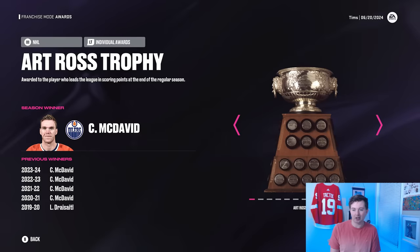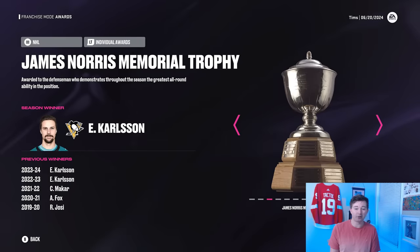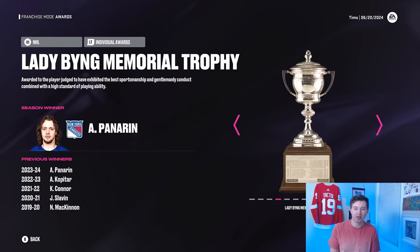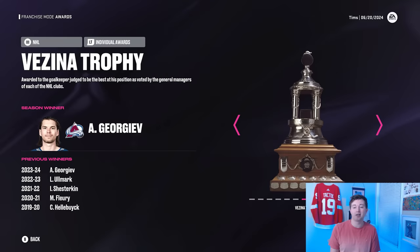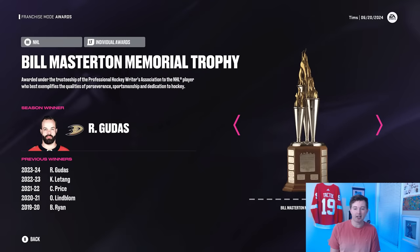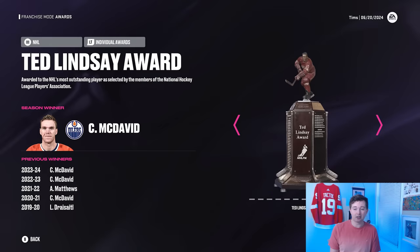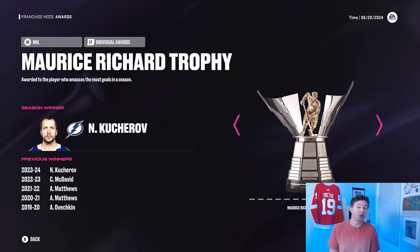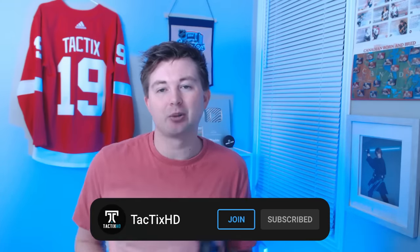Individual awards: McDavid won his 4th straight Hart and Ted Lindsay. Carlson won the James Norris back-to-back with the Penguins. Panarin took the Lady Byng. Bedard got the Calder as expected. Kucherov won the Conn Smythe. Georgiev won the Vezina and William Jennings. Kucherov also got the Bill Masterton. The Capitals coach won the Jack Adams. O'Reilly took the Selke. And Kucherov and the Lightning got the Maurice Richard Trophy. Hopefully you enjoyed this one — if you did, leave a thumbs up, and if you haven't subscribed yet, hit that button below. Thanks for watching!